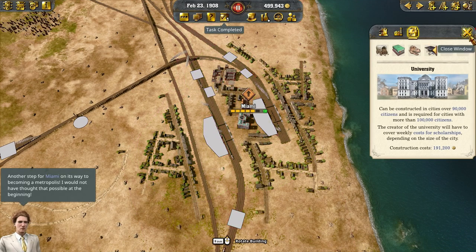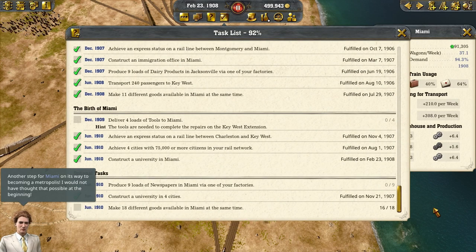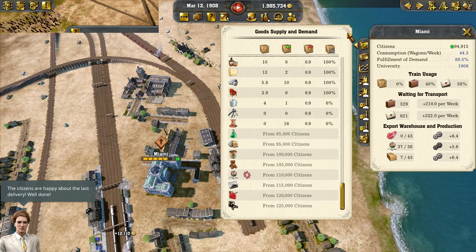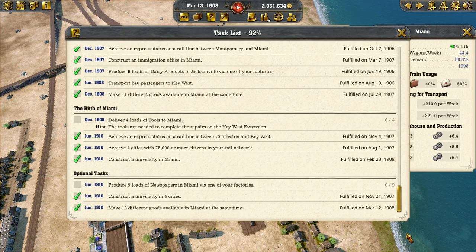Another step for Miami on its way to becoming a metropolis — I would not have thought that possible at the beginning. So we only need to forward the tools to Miami to finish this scenario. But we want to get these optional tasks, so we're going to work on them. So now all we're waiting for is our newspapers, and we're holding off our tools for now.